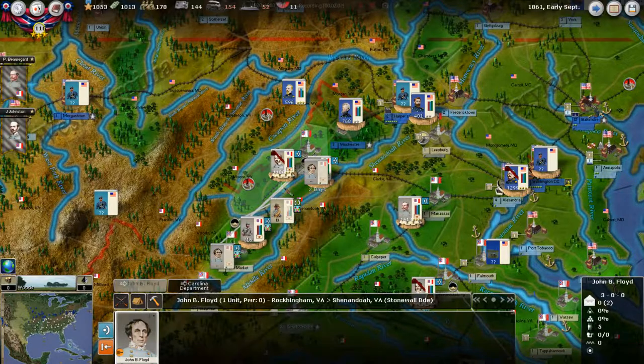Floyd is currently dispirited, but joining Stonewall should buck him up. Moving up here should also dissuade the Union from coming down this way, because Winchester — which they've just taken — is contiguous with the Shenandoah Valley. They could come down here and isolate Johnston from Beauregard, and that's what we don't want. We also run that risk at Clark, but it's not imminent. The Union is besieging Leesburg; we'll deal with that when the time comes.